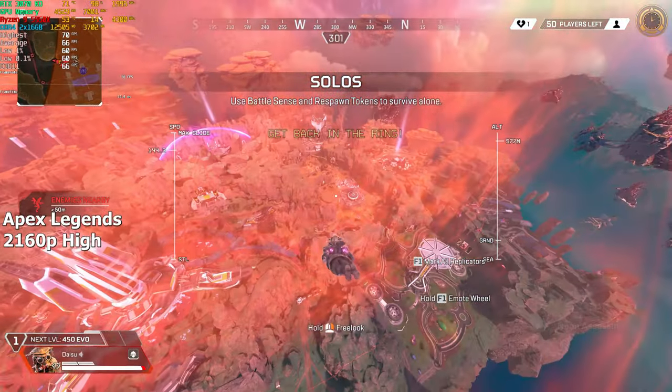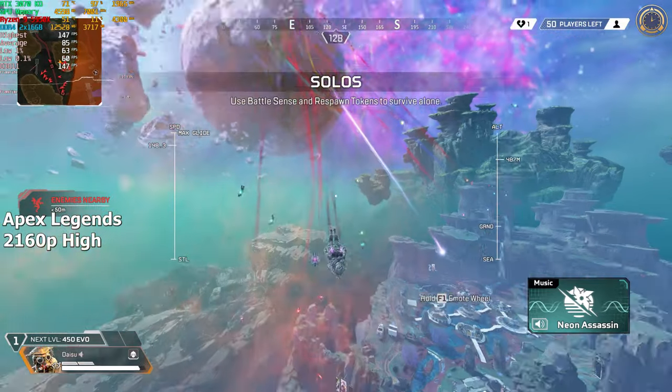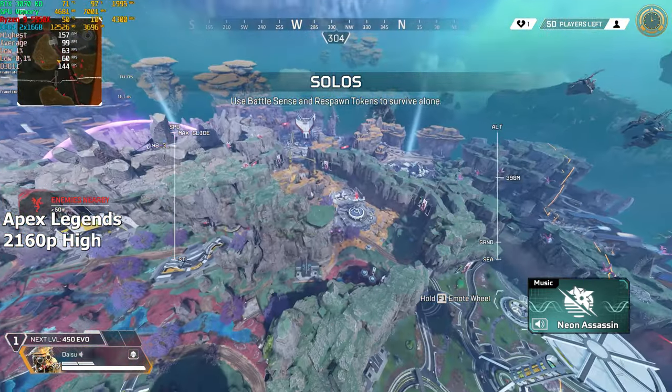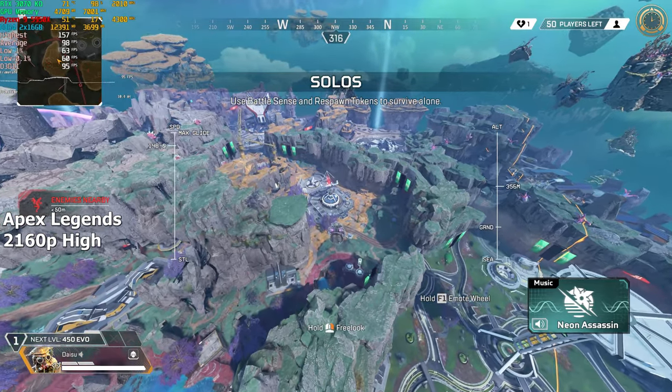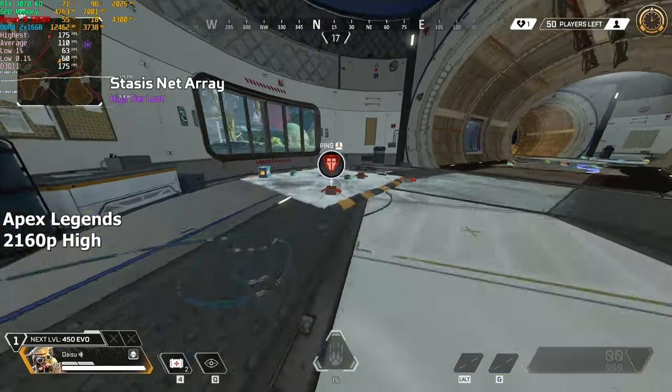Let's move on to something a bit more demanding: Apex Legends. Like CS2, we are running this game on high settings. We're getting somewhere between 70 to 100 FPS depending on where we're looking, and on the ground it even goes up to 180 sometimes.